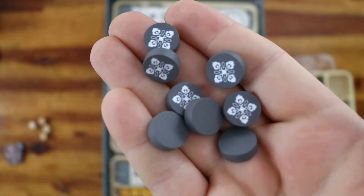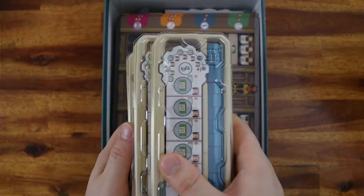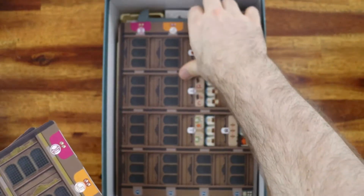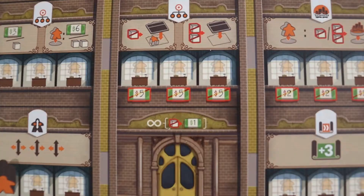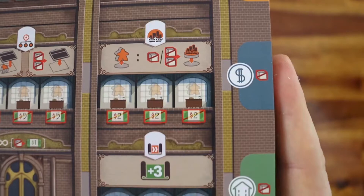And these are the player tokens. Then we have the four company boards, and we have one for each player. You can add new departments on your company as you play, but each company already starts with some departments and a lobby, as you can see. And here on the sides you have the slots where you add the project tabs.